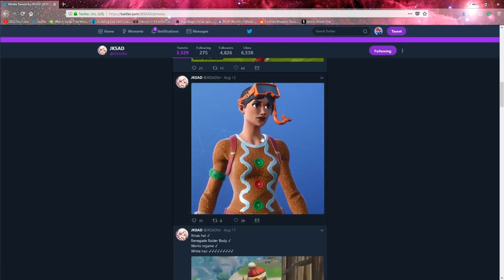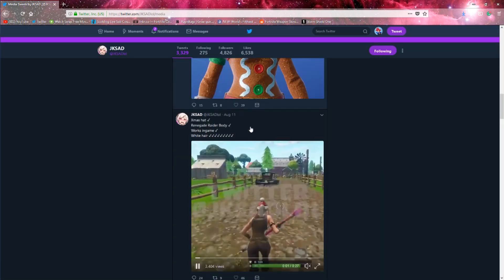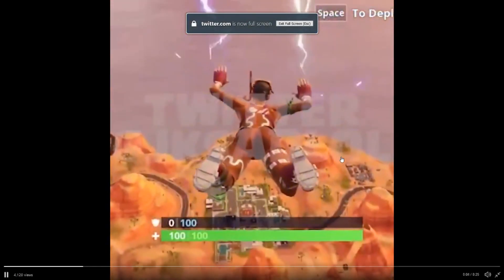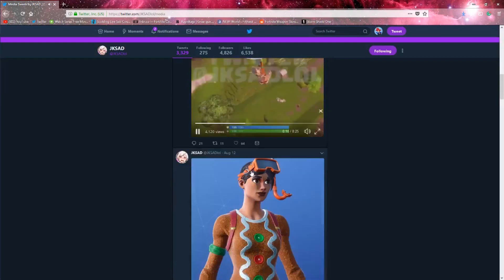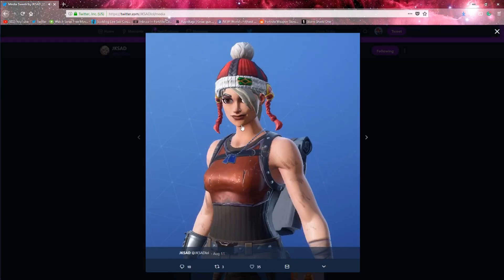Also here he's taking a Snorkel Ops head and putting it onto the Gingerbread Woman, and he is actually showing gameplay too to show that this is real — that he's not just photoshopping anything. He is showing off that it does work in game, and you can't photoshop a video like that. Here he also has a Christmas hat and he recolored the Renegade Raider's hair.